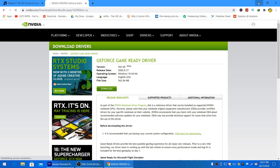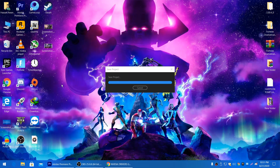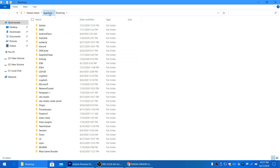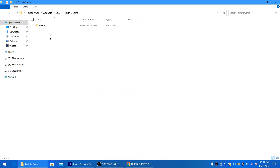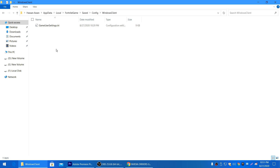After upgrading your driver, move on to Fortnite optimization. I'll provide a link to a Fortnite config file in the description — download it and paste it in the correct location. To find the location, press Windows + R, type %appdata%, click OK, then navigate to AppData > Local > FortniteGame > Saved > Config > WindowsClient. Paste the downloaded game user settings file there.